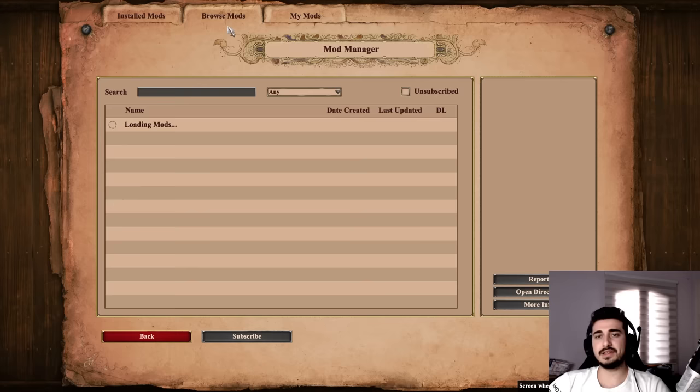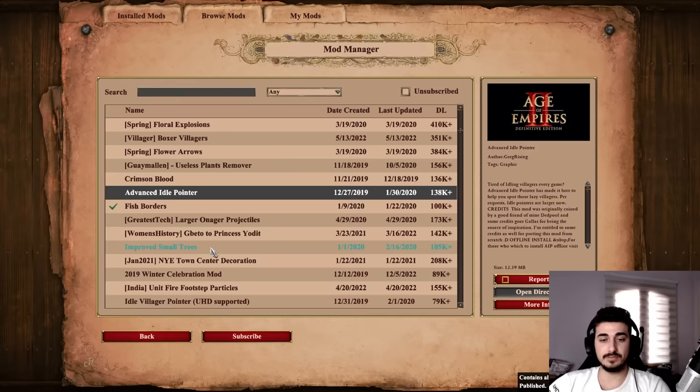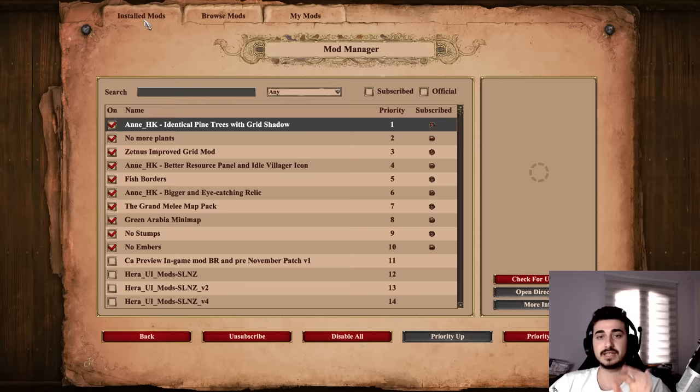That's not all the mods you can get. Go check out the mod section and you can find amazing mods that can help out — like the advanced idle pointer, which puts an exclamation mark over your villagers that go idle. Very helpful. There are also mods like improved Magna shot visibility, which I actually want and I'm going to subscribe to right now. Make sure to scroll through the mod section and pick up mods that look good and can help you play. But at the very least, get the mods I have or very similar ones — it's going to help you drastically.